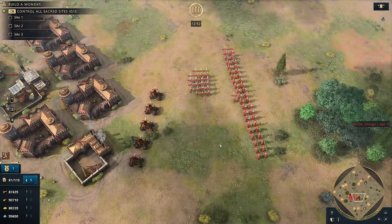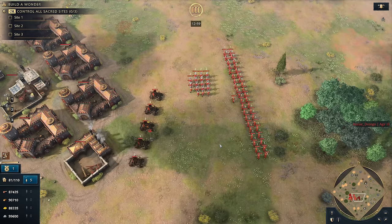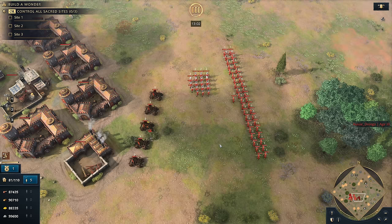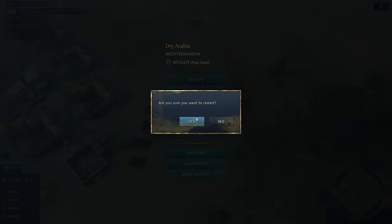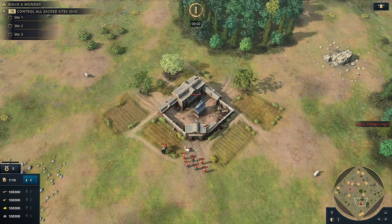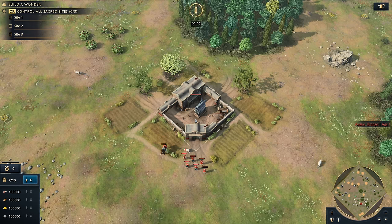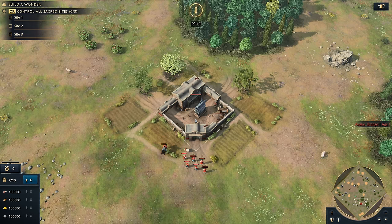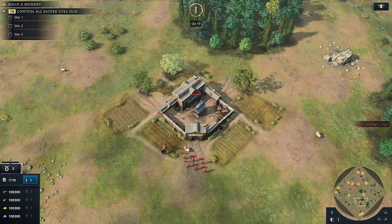Now we're talking about strategic options. Think about the Ottomans like the Mongols — the Mongols have basically one option: tower rush. The French have several: full feudal, second TC, fast castle, semi-fast castle. That's more what I'm talking about for strategic options. And remember, I'll go through build orders in a different video — we're already at the 30-minute mark.